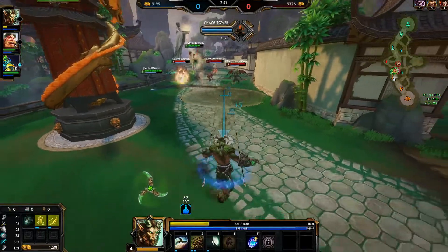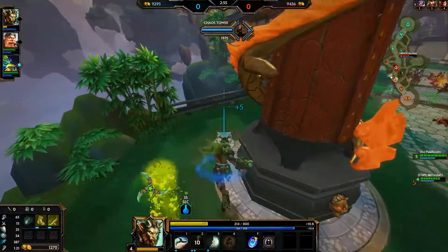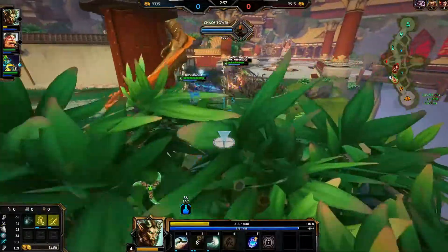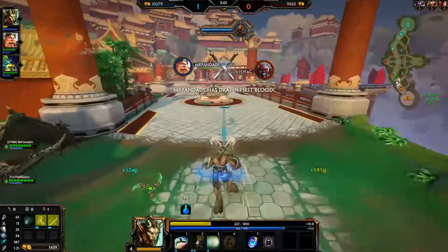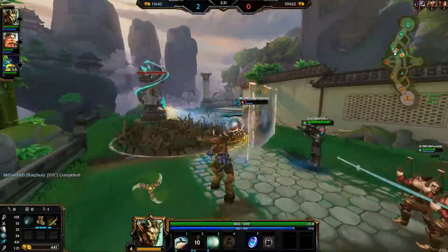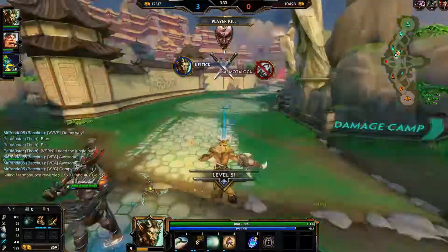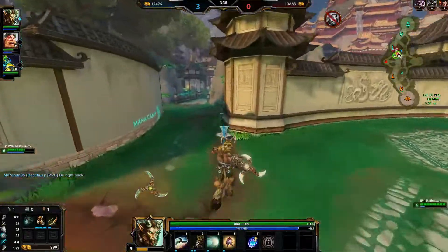Let's start by going over his abilities. His passive is a cleave — so he throws a long-range projectile like a hunter, but he also has a melee cleave. This increases his ability to clear jungle camps because he hits everything up close to him for, I believe, a third of his total attack power.